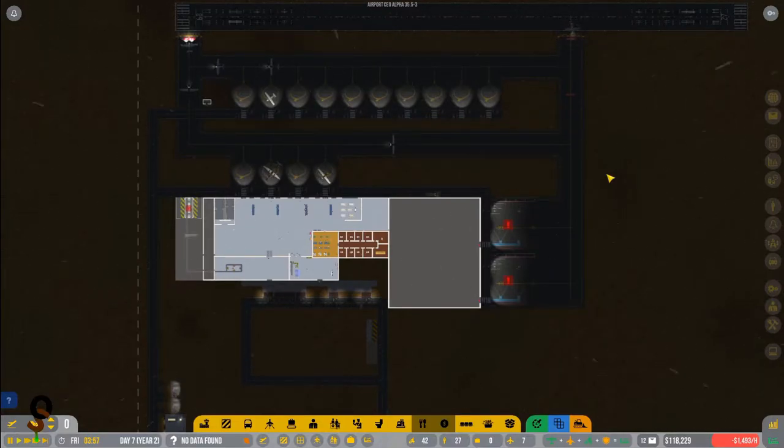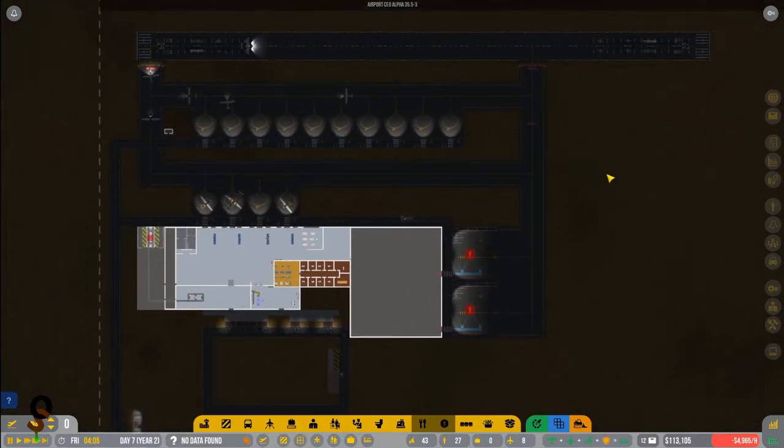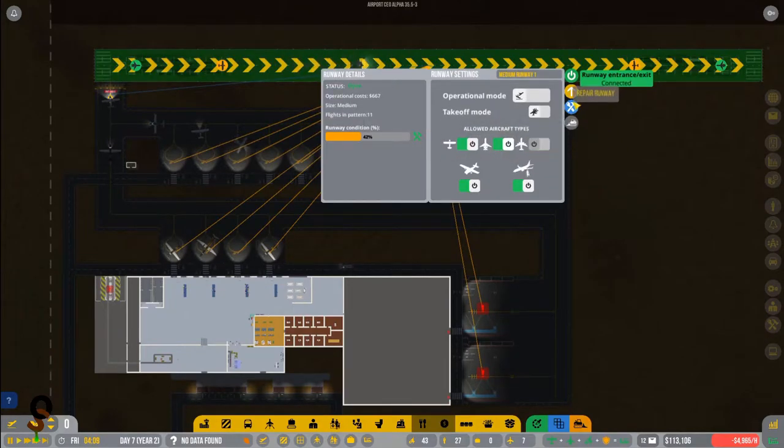Welcome back! My name is Otter and we are back with some Airport CEO. In today's episode we are going to deal with that pesky baggage situation. We're gonna bring in some professionals, get some construction equipment in, and deal with our baggage issues. But first, let's go ahead and repair up everything that needs to be repaired.